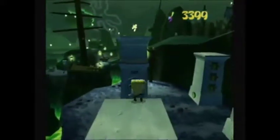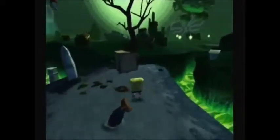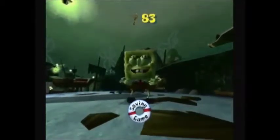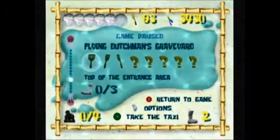Now you can see there's a switch we'll need to press. But first let's get this shiny object. Now close to where that Duplicatotron 1000 was is a switch — go ahead and activate it. This will knock over a mast we can use to get across. Just be careful because it's a slide. Over here is the teleport box on the left — make sure to open that. Use the cruise bubble move to destroy these tikis in the center of the goo. On the right is a golden spatula. This completes the objective: top of the entrance area.